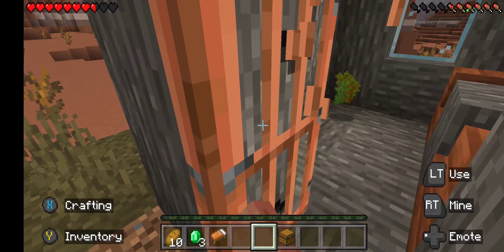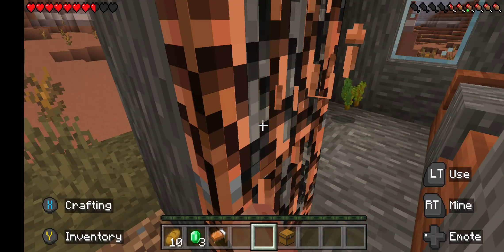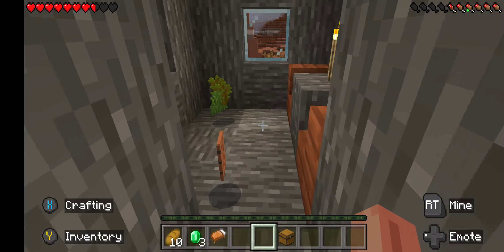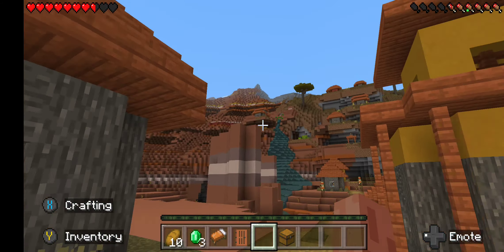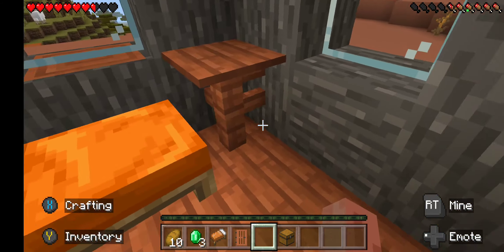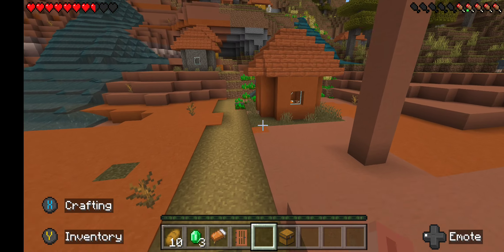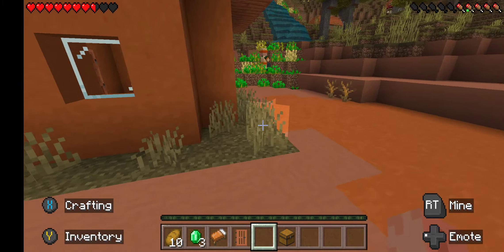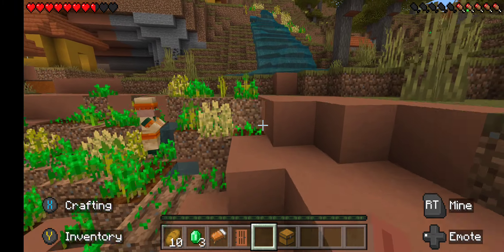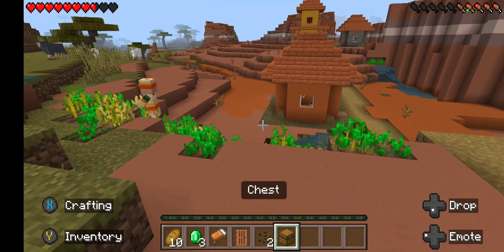I'll take the board with me too. I guess I need to make a little shelter, so I'll have that ready to go. We got some emeralds, which is good, and we got a bed so I don't have to worry about a shelter so much right now. We got food, we got a bed. In Minecraft, as long as you got food you don't have to worry about water.